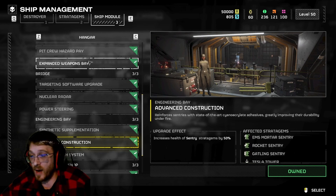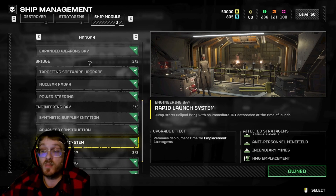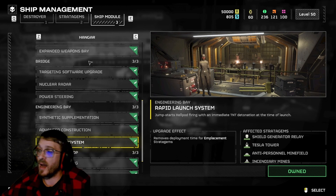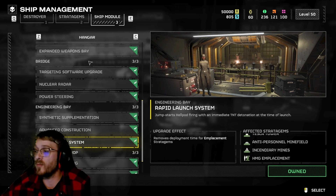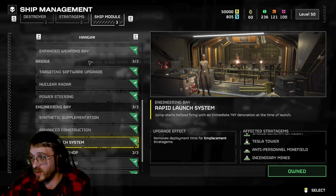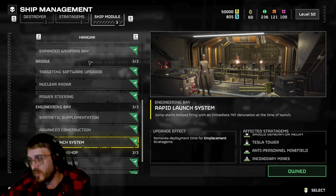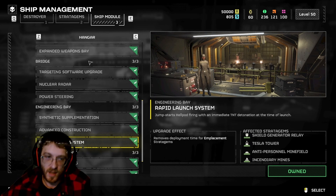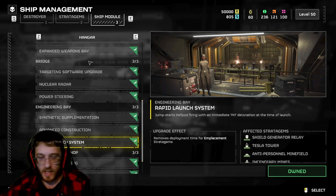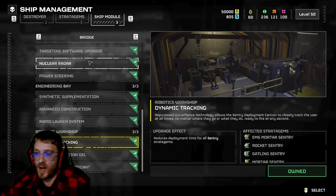The Rapid Launch System reduces deployment time for emplacement stratagems. When I first saw this I thought it would speed up my sentries - it does not. It only affects emplacements: minefields, the HMG emplacement, relay, the tower, and so on. Honestly this is completely useless - I would never spend super samples or any samples on this. It should be the last thing you buy because these are things you're just never going to use.